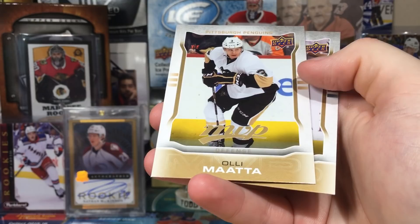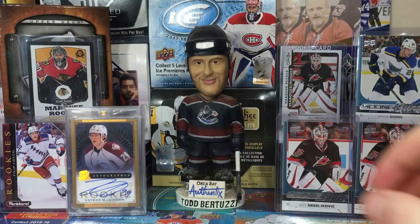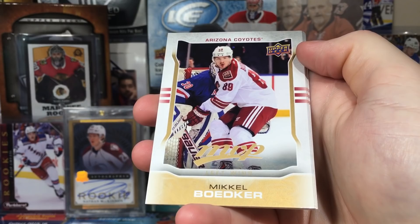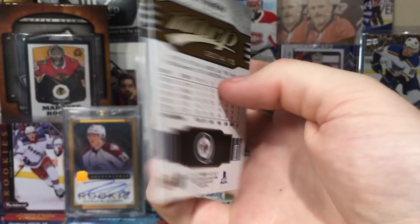Antoine Vermette, Darcy Kuemper, and a Pecorini silver script. Oli Määtä and Dan Boyle. One thing I want to point out — the feel of the cards feels nicer than the newer cards. Newer cards seem to bow over time if you don't protect them properly. The general feel is closer to Series One and Series Two than what it feels like now — it feels less cheap. Mickey Bödker, Steve Mason, Roberto Luongo, Nathan MacKinnon, and Olli Jokinen.